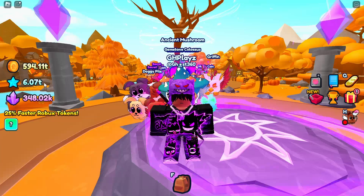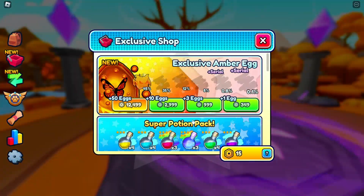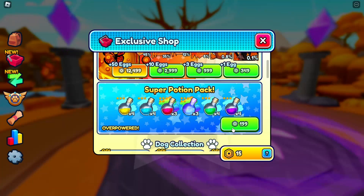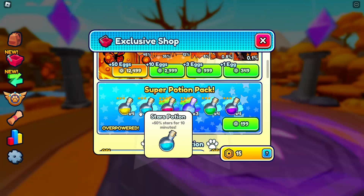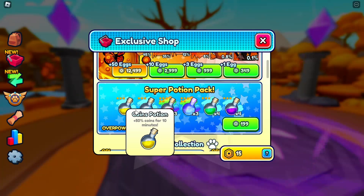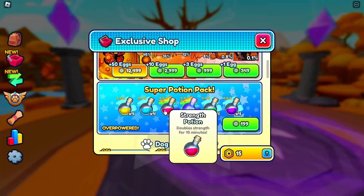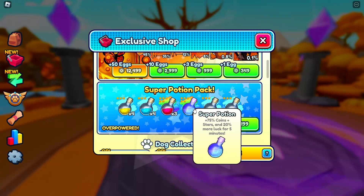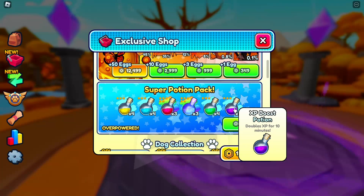Now let's quickly check out the store and the new eggs. The exclusive amber egg always has the 0.1% one with a serial, and the 0.8% one also has a serial. The Super Potion Pack is right here — 200 Robux. You get 50% more coins, 50% stars, double strength, 75% coins and stars, 20% more luck, 40% luck, and an XP potion.